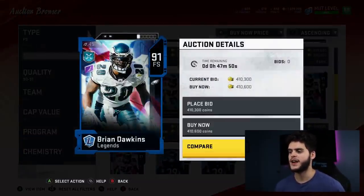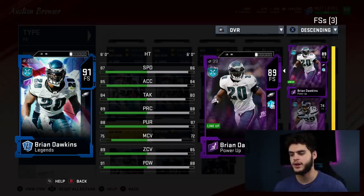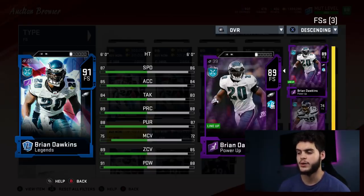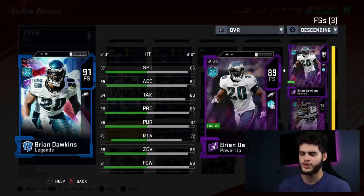Next is Brian Dawkins — I actually have his power-up here to show you. The power-up has 86 speed, 84 acceleration, 80 tackling, 80 play rec, 87 pursuit, 85 zone coverage, and 88 hit power — he hits like a truck. High pursuit is big for safeties because if their speed was higher but pursuit was bad they'd still get outrun, but at 86 speed with really high pursuit he can still chase down guys easily. The only difference from his full card is he's not at the zone threshold, but he's also a fraction of the price.